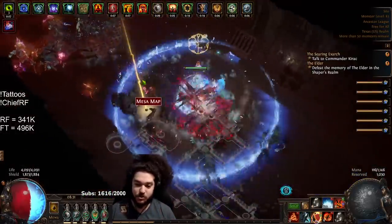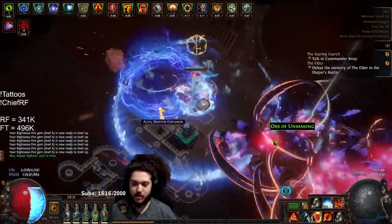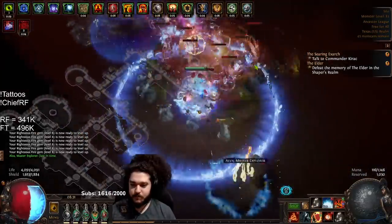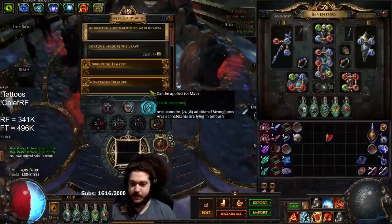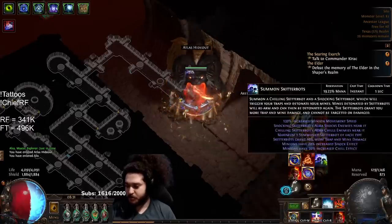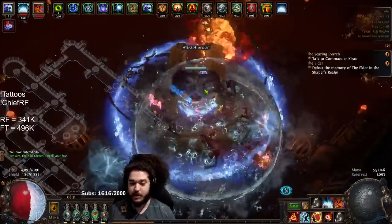The Herald of Ash explosions are very nice to look at — I really enjoy this. I'll call it like a semi-explode because I'm not wearing Asenath's Gentle Touch. I do need to fix corrupted blood immunity but we'll talk about that later. We're not killing the boss because it has a bunch of phases — I'll just whack it real fast to show you the boss damage. Let me turn off Herald and put on Skitter Bots. I didn't even get the fire trap on him — that was just the RF doing that damage.